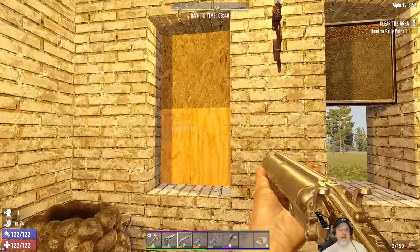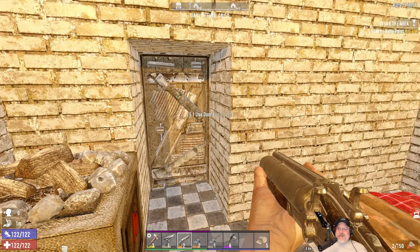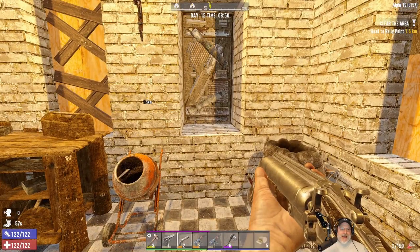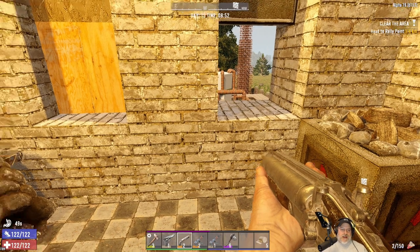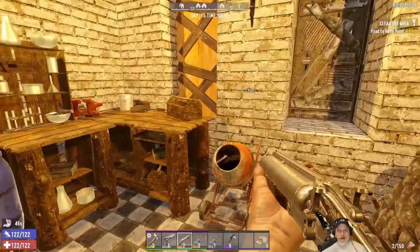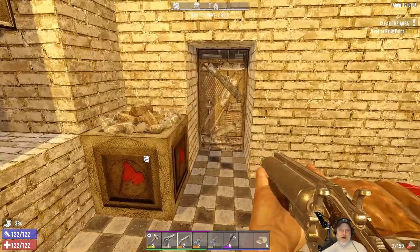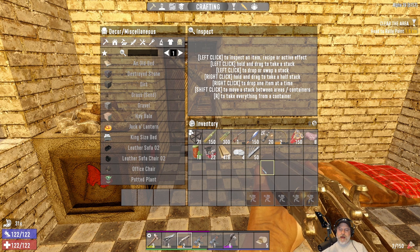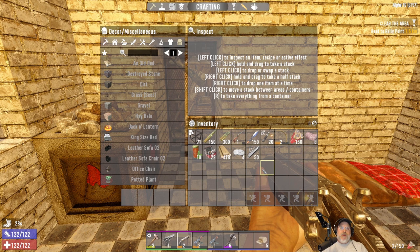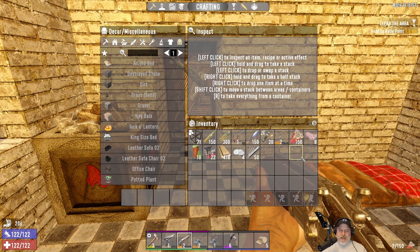Welcome back everybody to Seven Days. I'm an old guy gaming and this is Alpha 19 experimental where we play on insane difficulty, zombies at nightmare speed, and we have a hell of a fun time. In this episode we're going to do the trader quests. I want to really focus on pumping out the trader quests to experience the progression where they lead us to the next trader. As long as we keep doing quests for Trader Jen we keep getting tier one, and I'm assuming after the 10th quest she sends us to the next trader and it goes to tier two - because it seems like we've been stuck in tier one for a really long time.